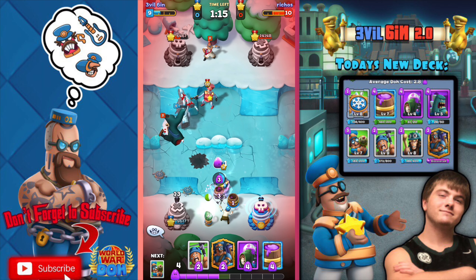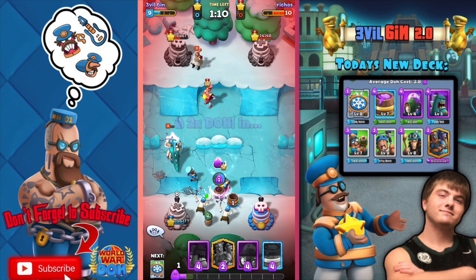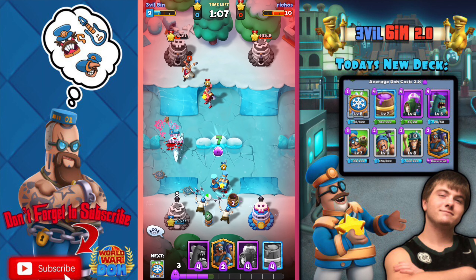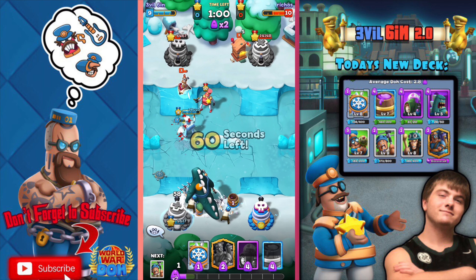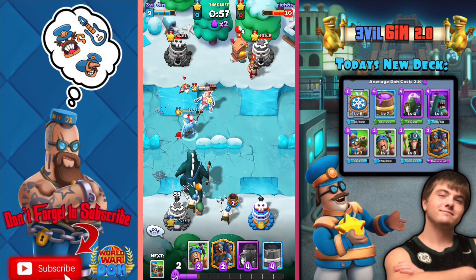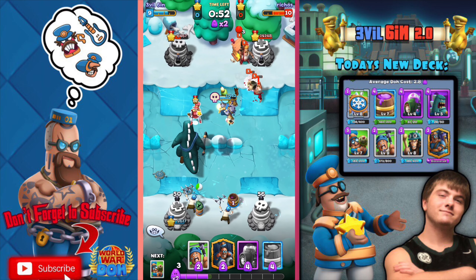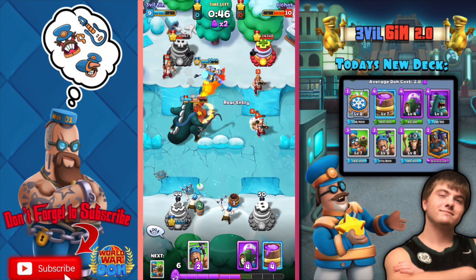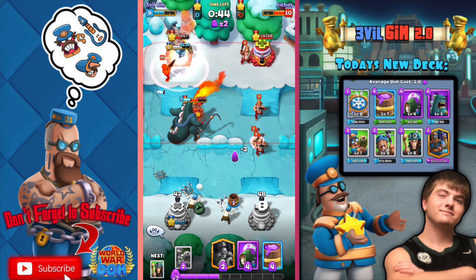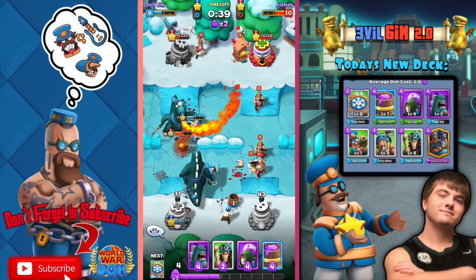That witch needs to die, same with that mad scientist. Caveman right there — take care of the witch. I can probably take over that mad scientist too. I'm pretty scared — I really don't want to lose this fourth match. This deck is going pretty good so far. He's got the Buck — that's such a new card. I cannot wait until I get the new cards. There's so many new cards I want to play with and make videos on.